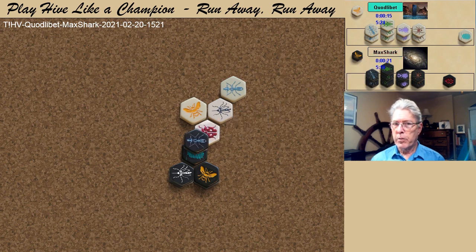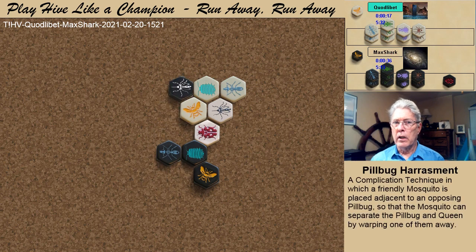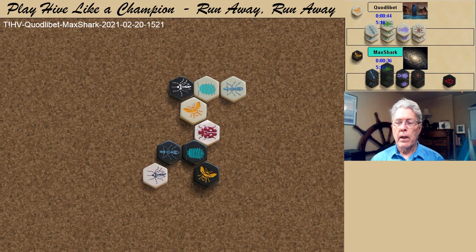A black ant spawns, and after the white pill bug spawns, both players have pill bug mosquito combinations in defensive positions. The black mosquito attacks and threatens pill bug harassment, which is momentarily countered by the white mosquito moving away. As often happens in situations like this, the white mosquito pins an ant and thereby keeps ant power. Using the mosquito as an anchor, the black beetle spawns, and white mobilizes the queen with the placement of a grasshopper.